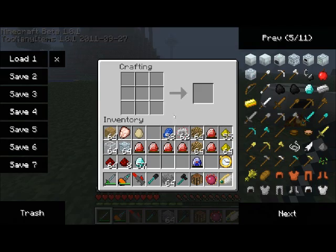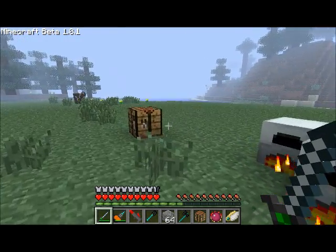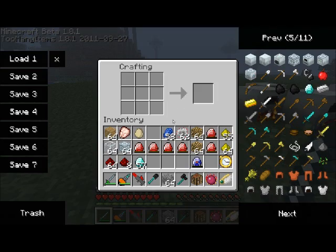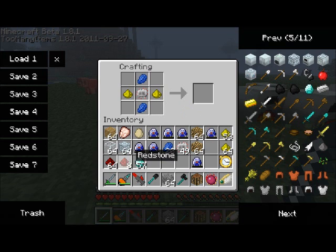The next unit we're going to build is the upgrade of the MFE, which is called an MFSU. In order to do that, we're going to need six of these Lapitron crystals. We're also going to need an advanced machine block, which is a little bit complicated to make — you're going to want to look up on the wiki how to make those. We're also going to need an advanced circuit, which is created with Lapis Lazuli, some glowstone, and some redstone.